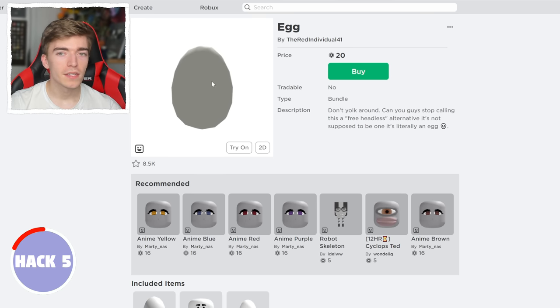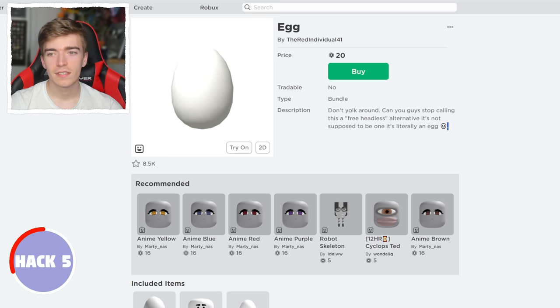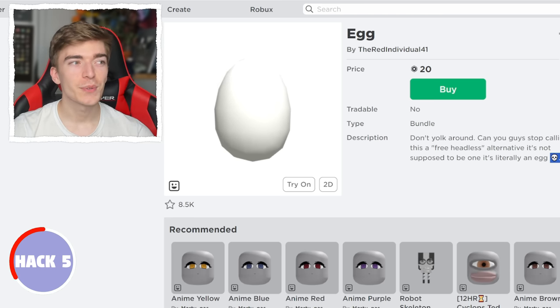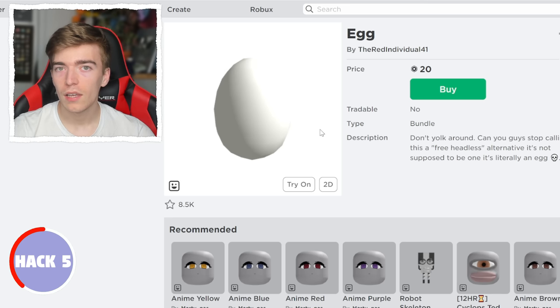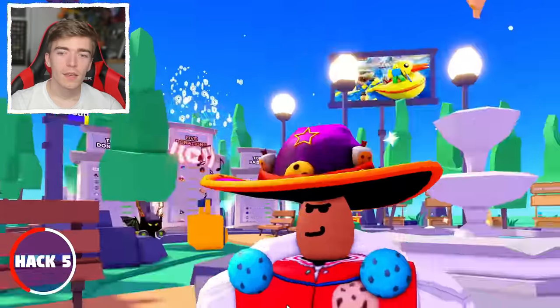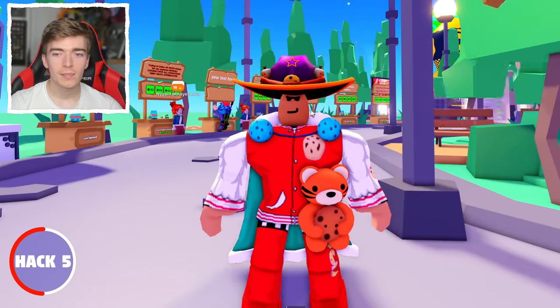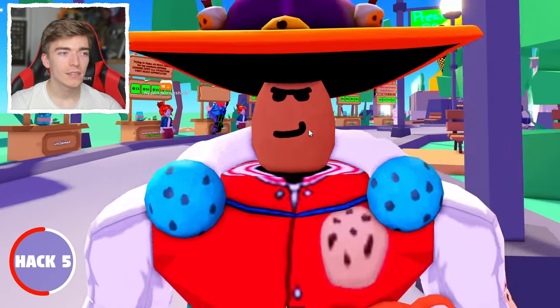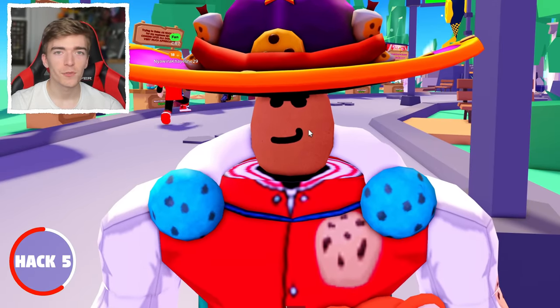Turns out the same person also created another egg but this one costs 20 Robux, and in the description it says 'don't yoke around — can you stop calling this a free headless alternative? It's not supposed to be, it's literally just an egg.' The free version has a little animated face on it while the 20 Robux version lets you change colors like any other head. The free one is harder to make look like headless, but we're all about showing you the free stuff.